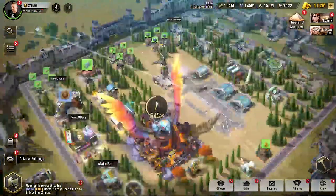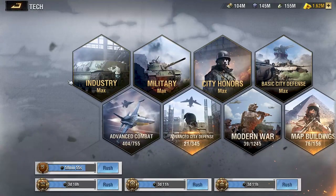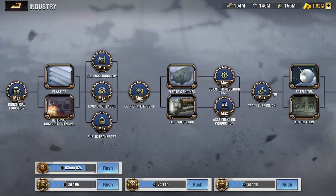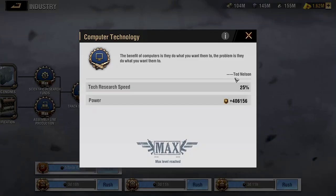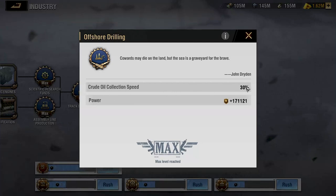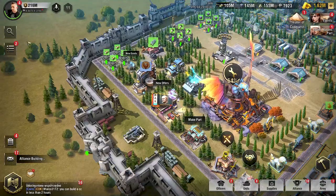For new players: make sure your industry research is maxed or as far as you can get it. Prioritize industry research over all other research, because those who produce more usually win. Warpath is a game of micromanaging resources, and with those collection speed buffs maxed out at 30% and 20%, you're going to be able to complete the Battle Honors events much more effectively.